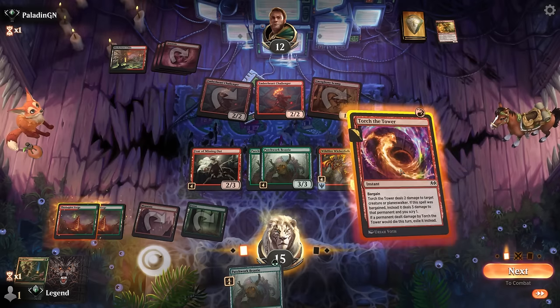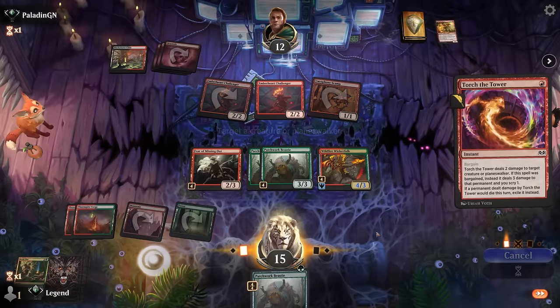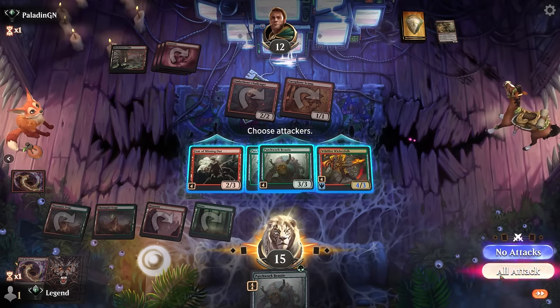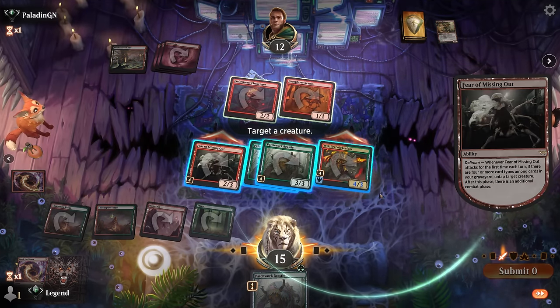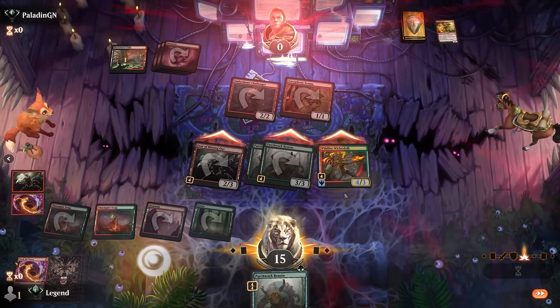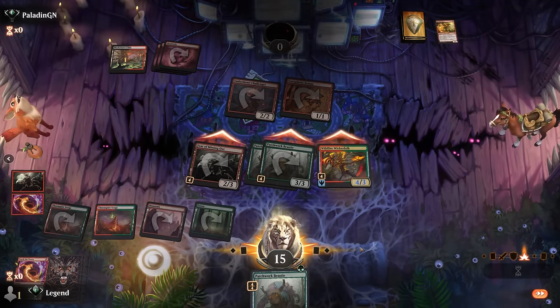We play the Wicker Folk, exile the Challenger, attack, untap the Wicker Folk, and we even get four damage to spare. On to the next one.